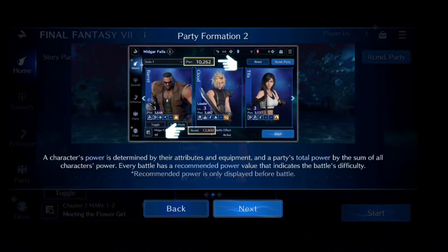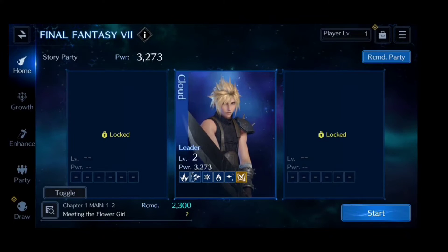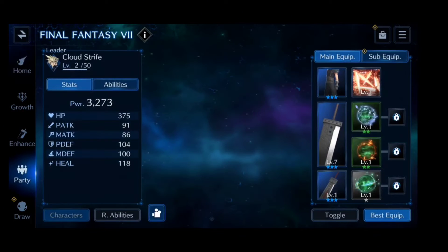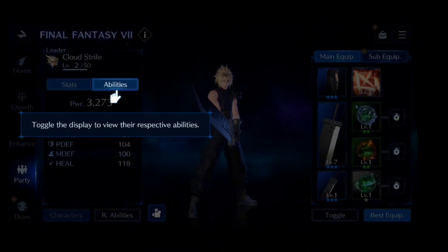Every battle has a recommended power value that indicates the battle's difficulty. Recommended power is only displayed before battle. You can check the details of a battle beforehand. Tap recommended formation to automatically create an optimal party for that battle. A character's equipment affects their power and stats. Toggle the display to view their respective abilities.